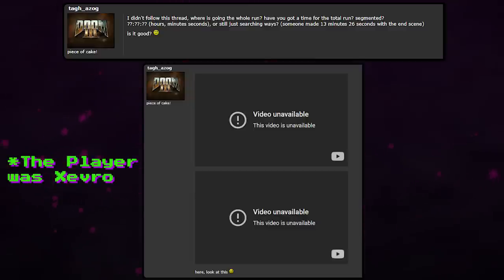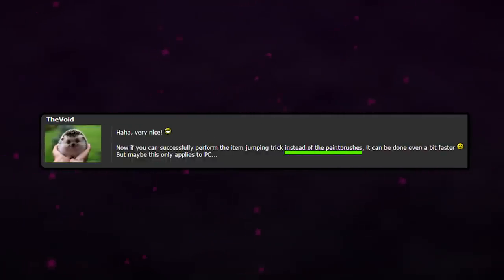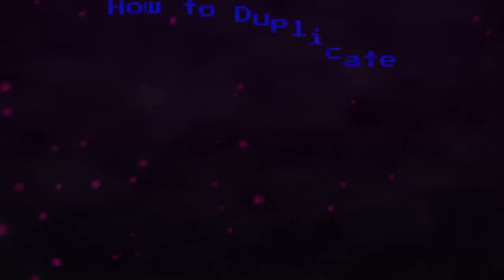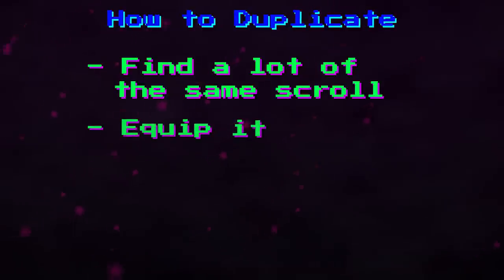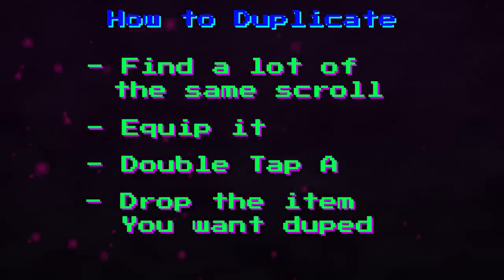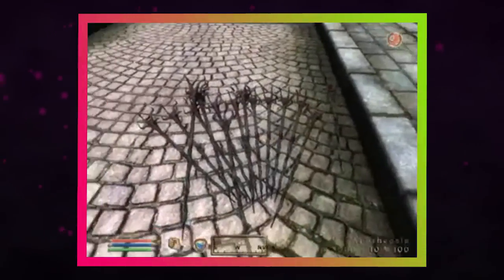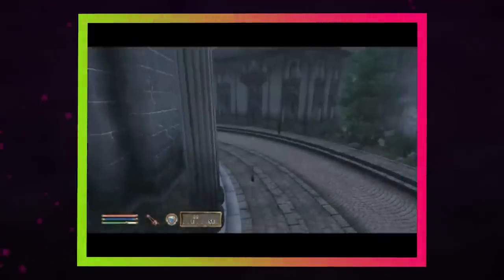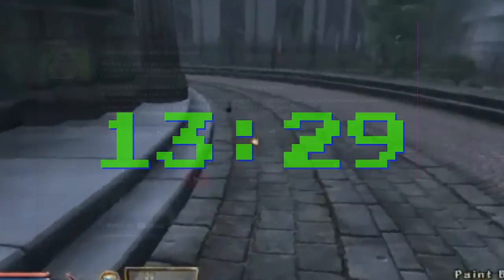The video link and person who performed the run have been lost to time, but based on details from the SDA forum, we can gather that it used the paintbrush glitch to get to the hidden door and a duplication glitch to create the paintbrushes instead of looting them from the world. Duplication in Oblivion isn't hard to perform. All you need to do is find at least two of the same scroll, equip the scroll from your inventory, double tap A directly after equipping it, then go to the item you want to duplicate and drop it from your inventory. If done correctly, you'll now have a number of that item equal to the number of scrolls you had in your inventory. This saves a ton of time from gathering the paintbrushes by hand, and the first run from April 17, 2006 clocked in at 13:29.